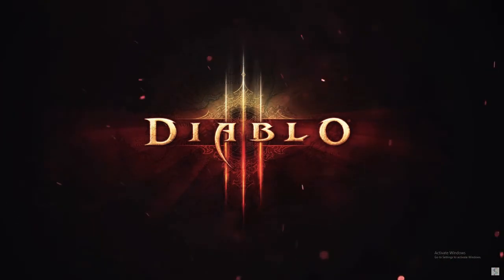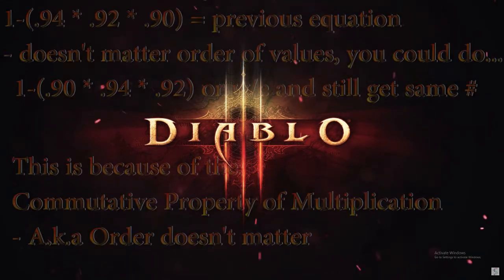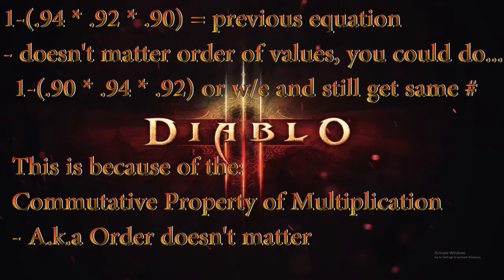For example, let's say I have three pieces of gear that have 6, 8, and 10 percent cooldown reduction. The equation would look like this: one minus, in parentheses, one minus 0.06, times one minus 0.08, times one minus 0.1 — or better expressed as one minus (0.94 × 0.92 × 0.9). Note it does not matter what order you put these values in, because this equation follows the commutative property of multiplication, meaning the order does not affect the result.